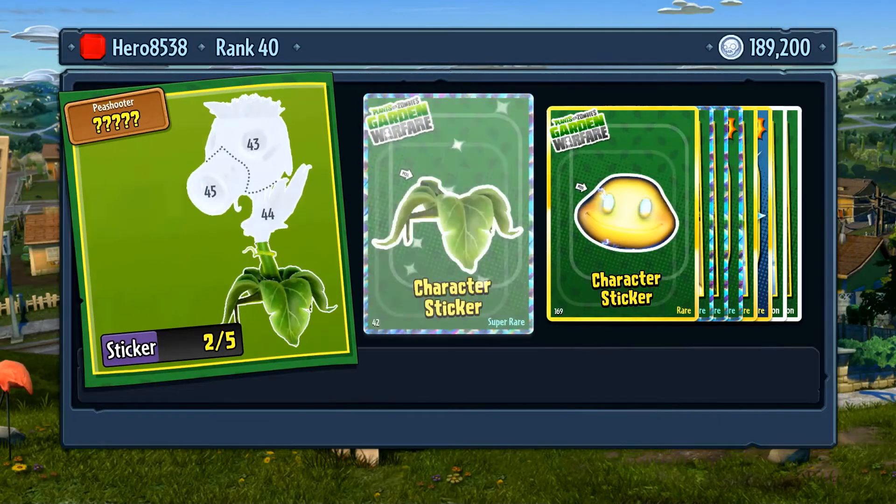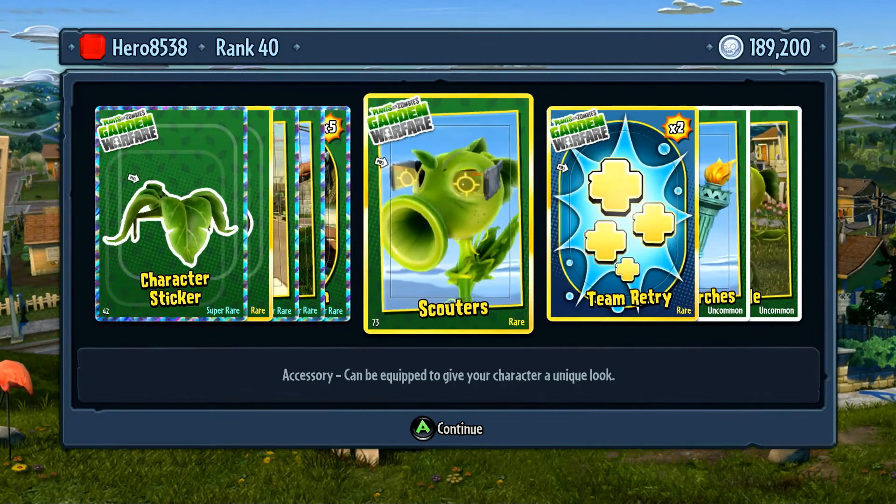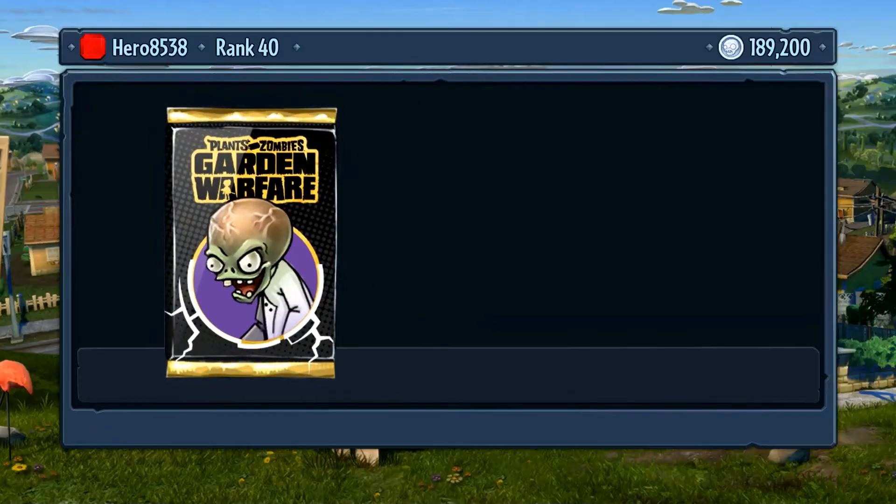I got super good pulls — Dark Flower! Let's go. Sticky Glue — that's pretty neat. I kind of want to get Agent and Lobby.